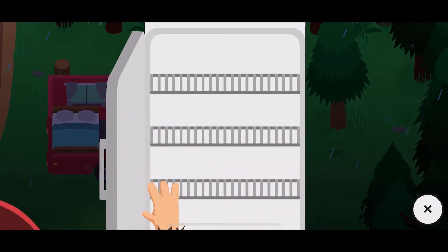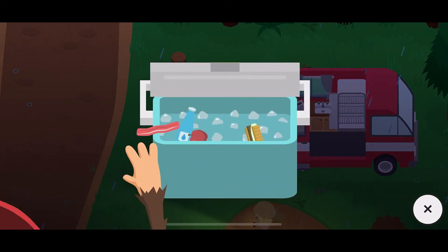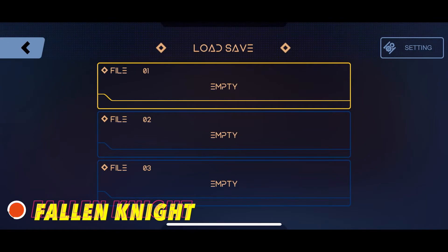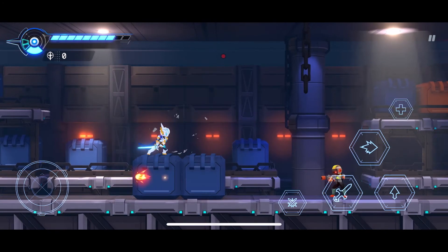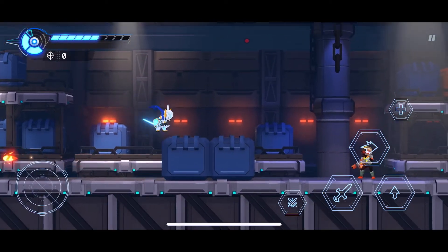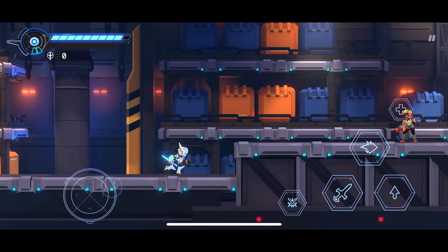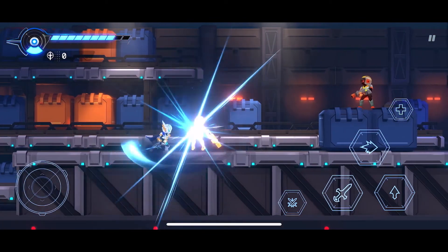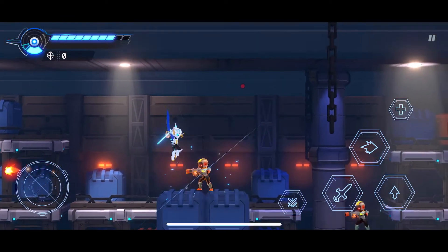For number seven, we have Fallen Night, also an exclusive Apple Arcade title. The reason I really love this game is the graphics remind me of Megaman, and if you're a fan of Megaman you will love this. You can charge your sword, do samurai slashes, and perform a parry — when the enemy is attacking you can reflect their attack back at them. It's a really punchy game and I do like it.